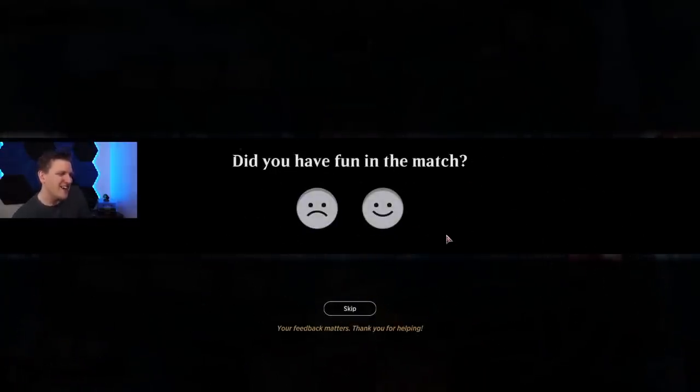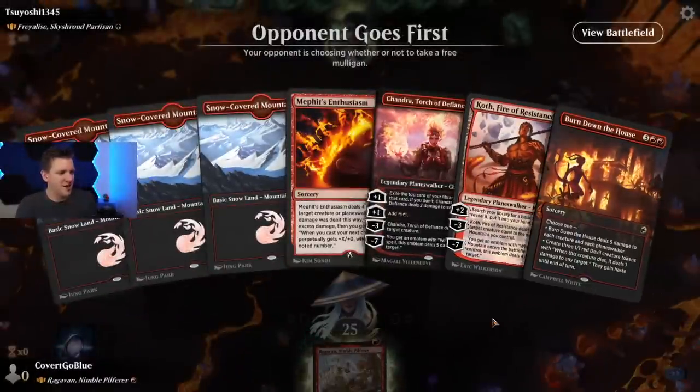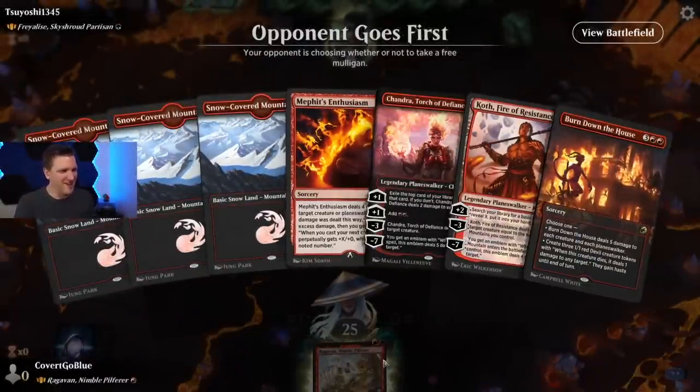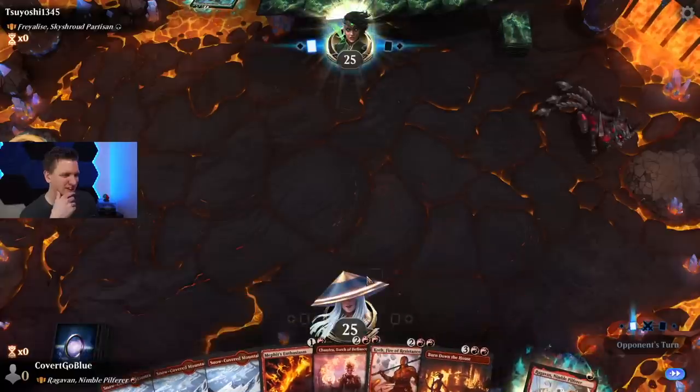I feel like I still have so much work to do, I can't answer the question. Is Ragavan the dumbest thing to ever happen to Historic Brawl? Most of you will say Alchemy but I don't know, man — playing this Ragavan right now feels really dumb.